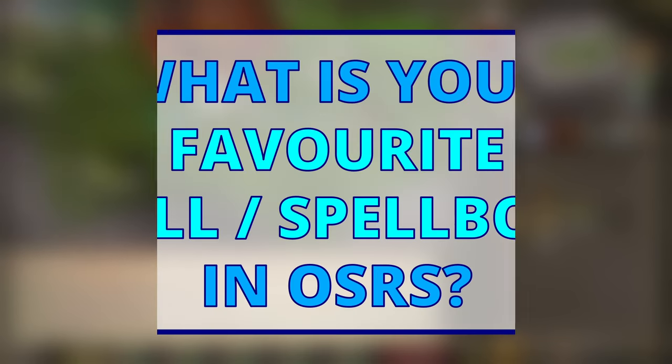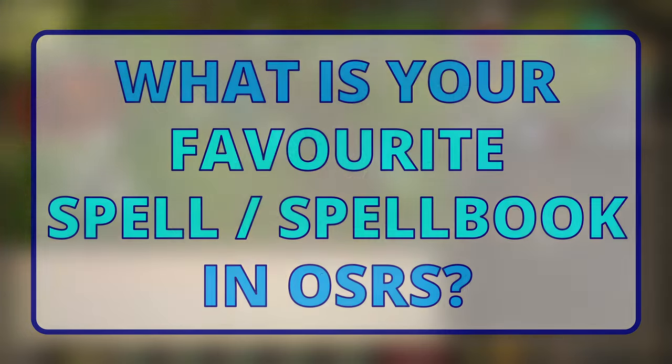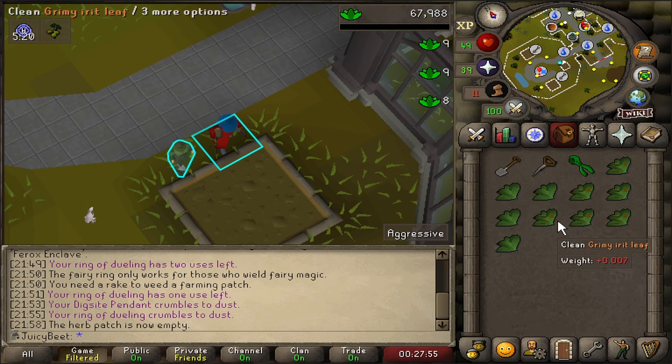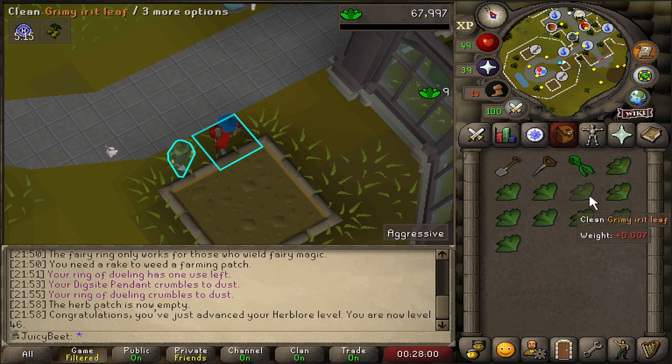Let's get cracking. Since we're on the topic of spellbooks, what's your favourite spellbook or specific spell in the game? Let me know in the comments below. As a newbie Iron Man, I'm really getting more attached to high alchemy as time goes on. Always nice to start off on a positive note, and there's 46 Herblaw to get the ball rolling for today.